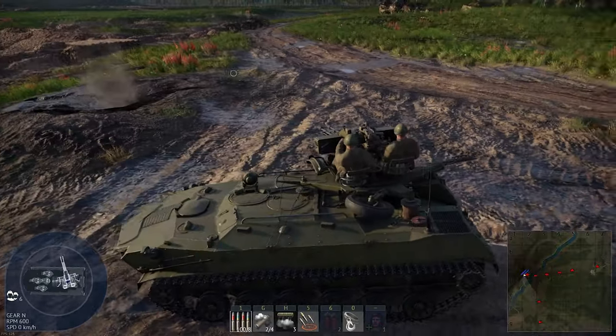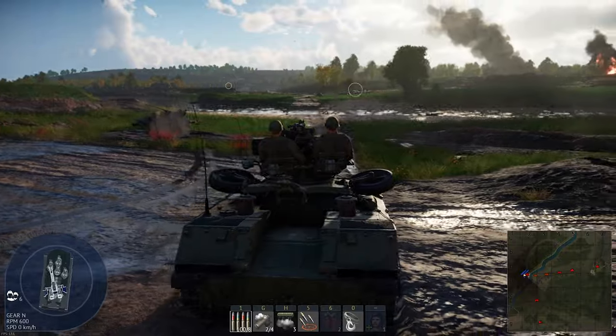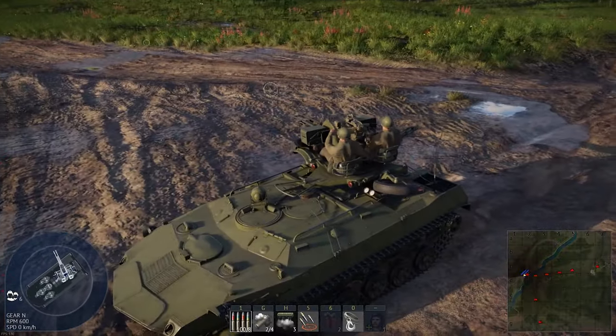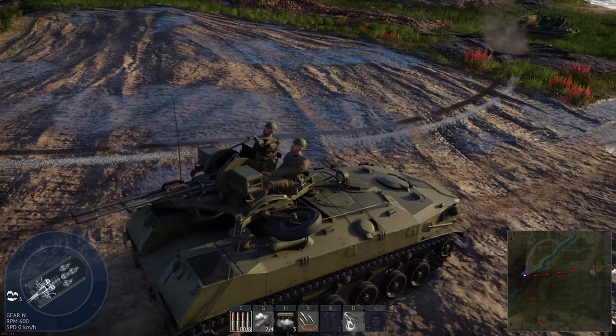A BTR-ZD, BR of 4.3 — a really slick looking SPAA. Look at this, it looks kind of futuristic. Look at the hand of the gunner — that's insane. How do you do that? That could be the fastest hand in War Thunder. This dude is a machine.